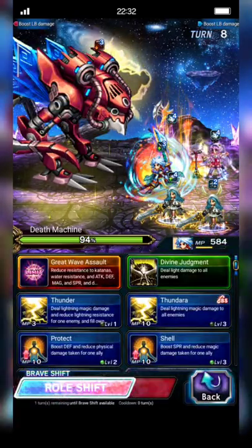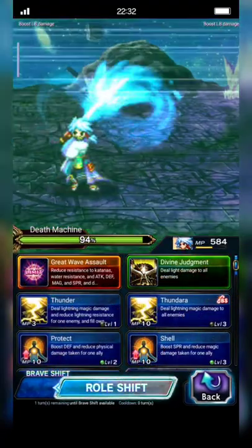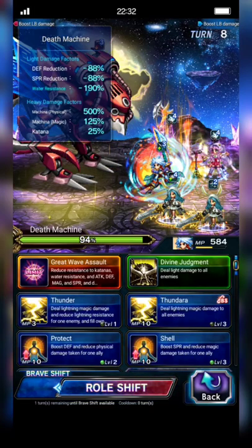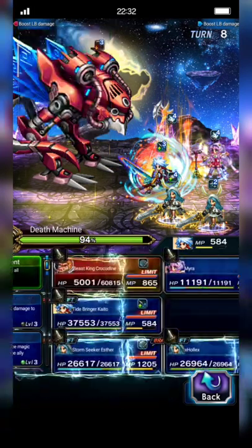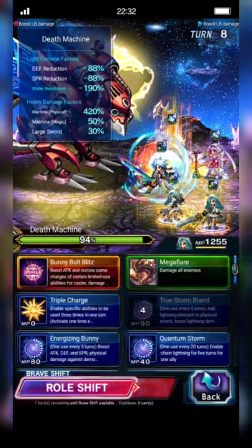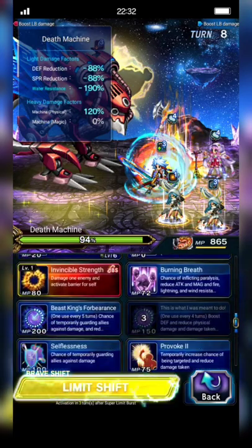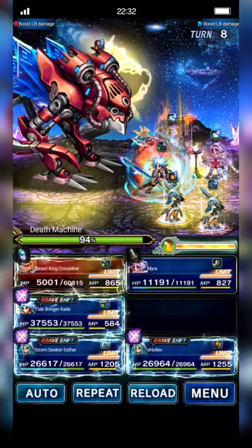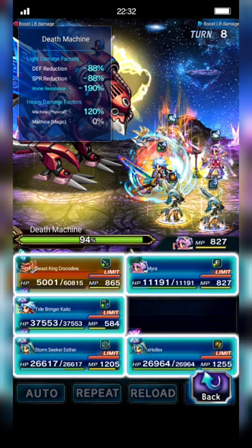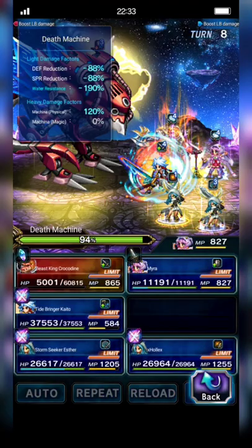Kaito can shift back now or just cast Limit Burst — yeah, just cast Limit Burst. Crocodine casts Forbearance to activate Omni Cover. Hit Single from Mira, and cast Behind the Scenes to Rearise Crocodine.